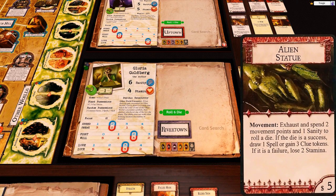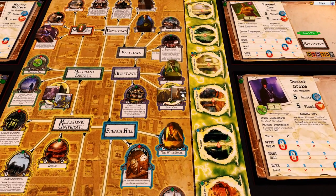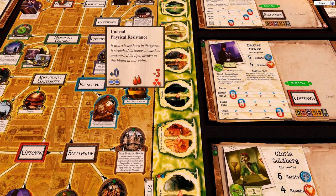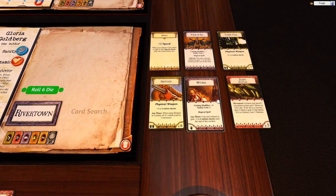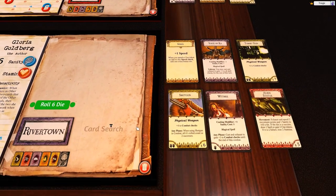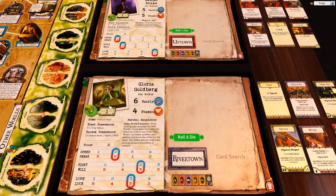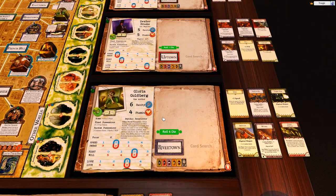Spend two movement points and one sanity to roll a dice — this gets a token, she has four tokens. There's an undead monster there. Voice of Ra — plus one to two skill checks for the rest of this turn. Can she beat this? Minus three physical resistance. She has Wither, which is plus three, and it's physical resistance — resistance halves the check. The shotgun is actually a better weapon in this case because if you roll sixes it'll be doubles, so he's minus three. I just don't think she can fight this guy.